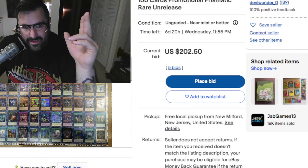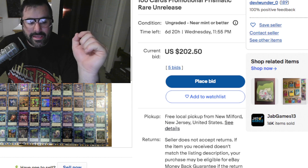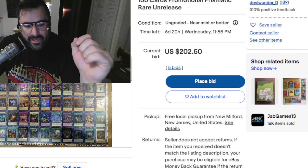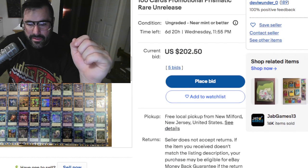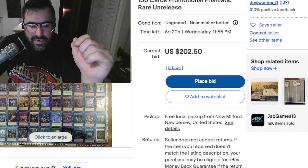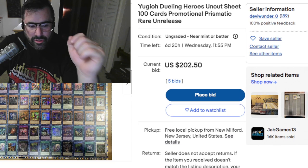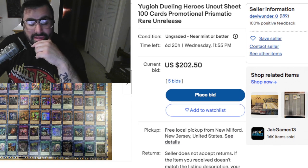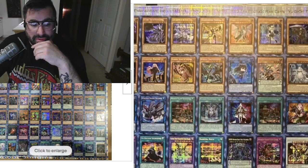What's going on? It's Attention Duelists. We're back with another video and guys, today we have got some big reveals. I am currently on an eBay listing which says Yu-Gi-Oh! Dueling Heroes Uncut Sheet — 100 cards, promotional Prismatic Rare, unreleased. These are the Prismatic Secret Rares for the set. This is freaking crazy.